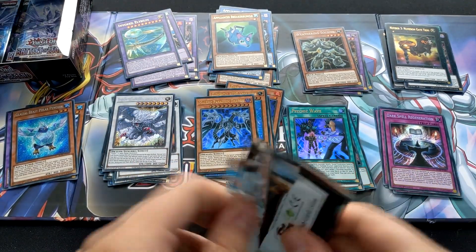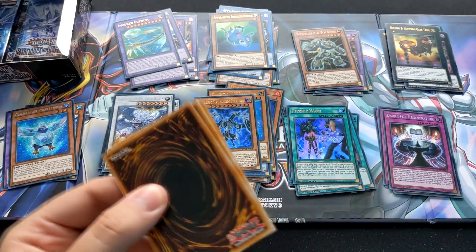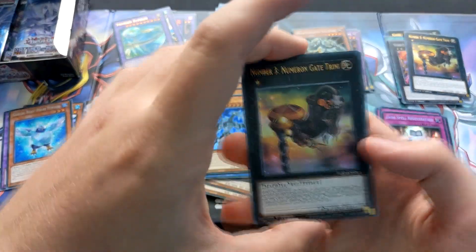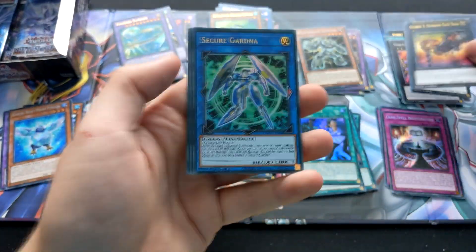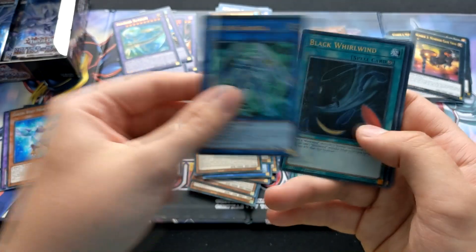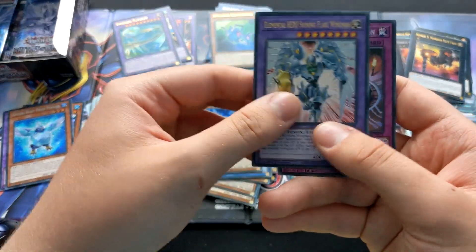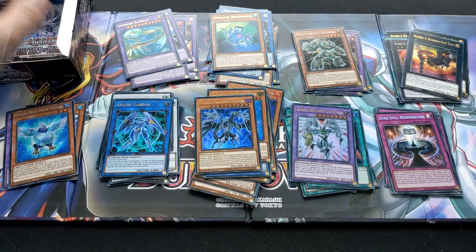I'm actually kind of happy with what I've pulled already. I got the Numeron Field Spell somewhere there. Some more Numeron cards. Secure Gardener, Black Whirlwind, Animal Hero, Shining Flare Wingman, and another Dark Spell Regeneration.